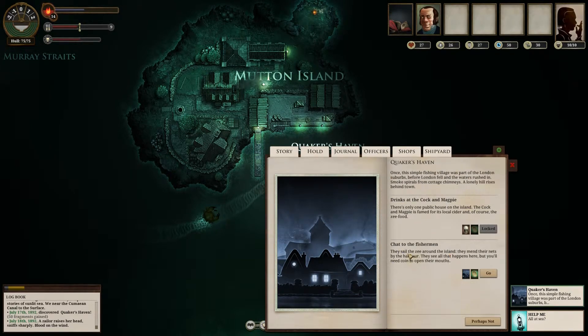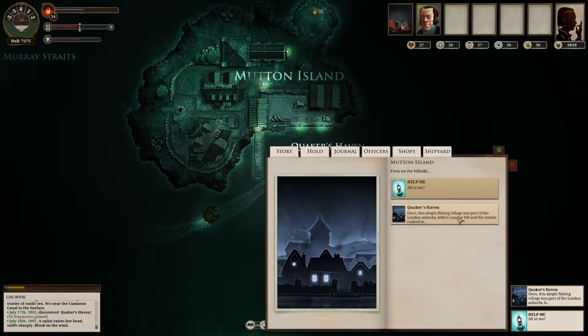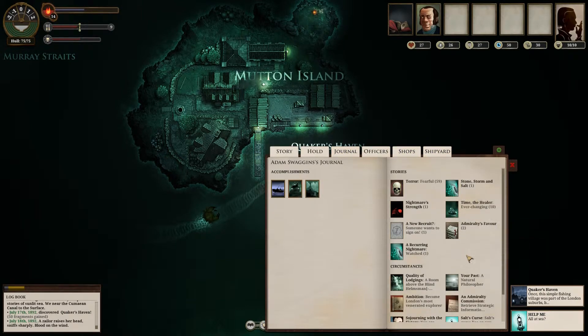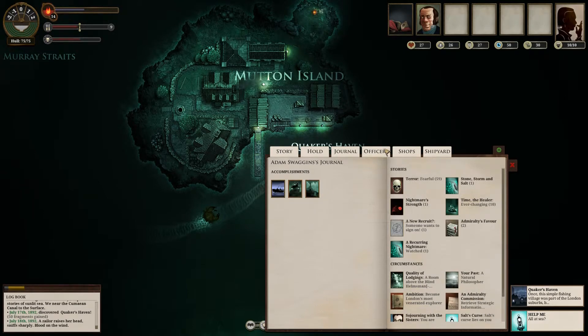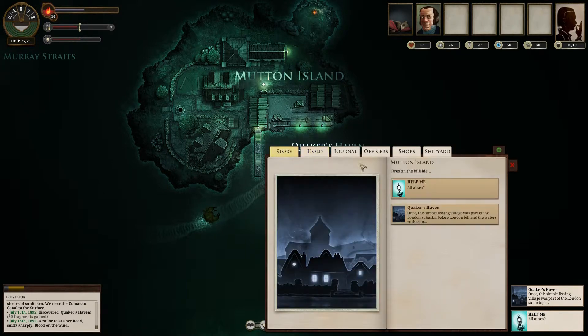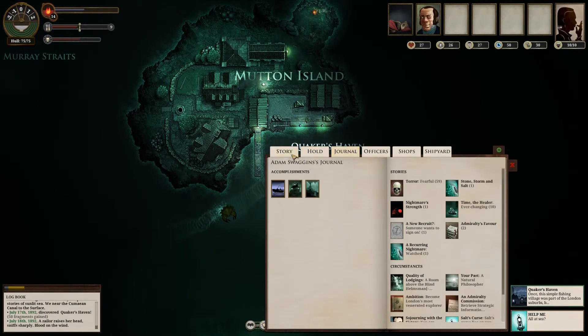We can chat to the fishermen. They sail the Z around the island, mend their nets by the harbor. They see all that happens here, but you'll need coin to open their mouths. We have echoes — we'll spin an echo. We gained something. I'll figure it out later. We can't buy anything — 20 for buying supplies here. That is an absolute ripoff. You're lucky this is basically the apocalypse or I would totally call the Better Business Bureau.